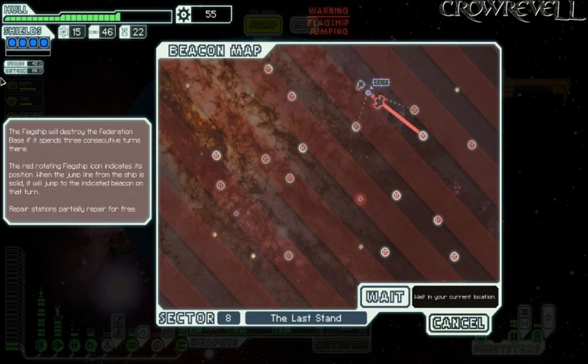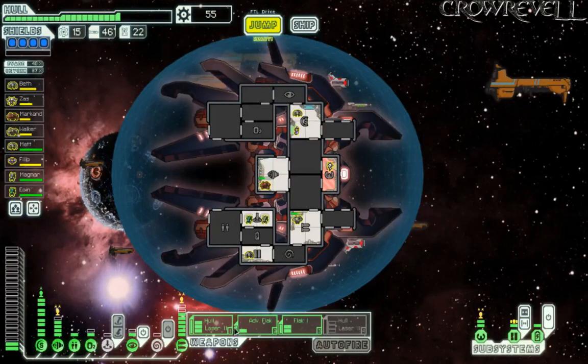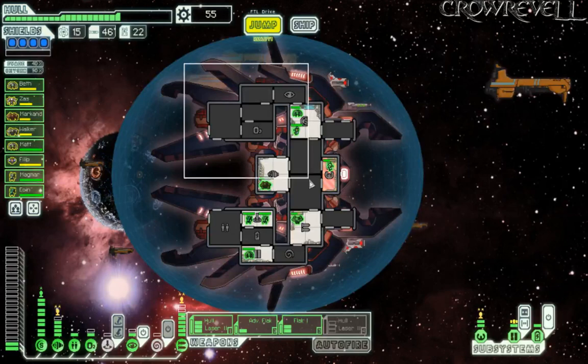As you can see, we have 21 hull and 4 shields. I have been using 2 flak plus a hull laser 2, so that's 9 projectiles — more than enough to have a fairly straightforward flagship fight. Not a guaranteed win, but should be pretty strong. Unfortunately, we don't have hacking, and also don't have amazing engines.